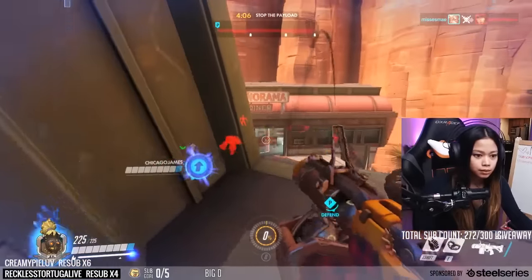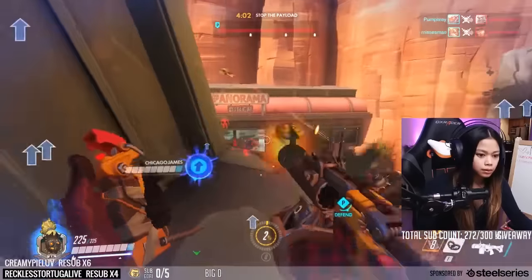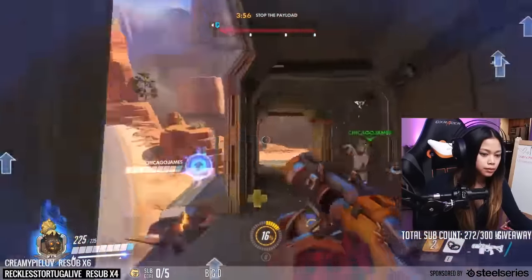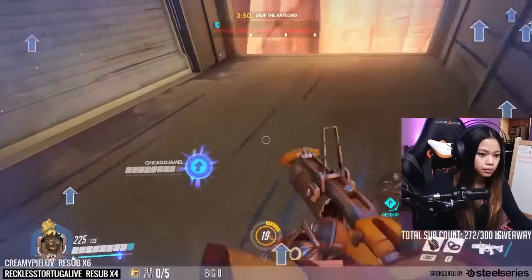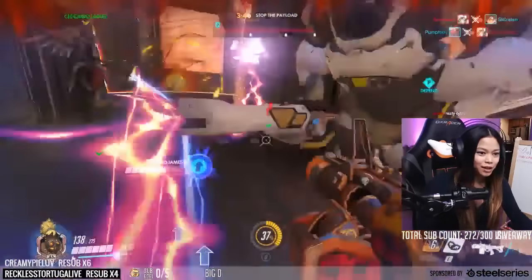Just lob his grenades over obstacles, as you can see from me doing this in this little train car. His frags from the frag launcher have the ability to bounce once, and it's better used to lob towards the enemies rather than trying to straight shoot them. I like to close off doorways, rooms, and choke points, constantly lobbing them in that area.